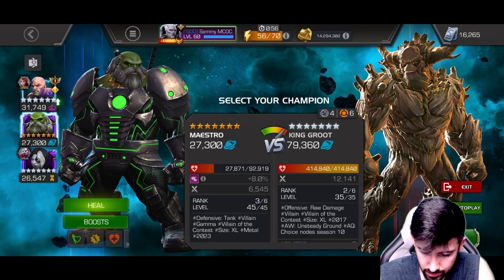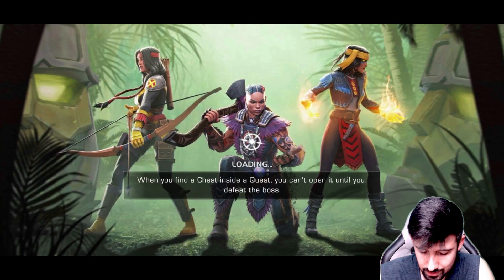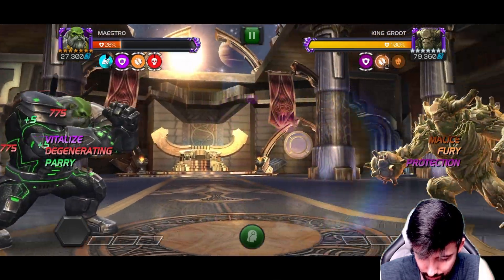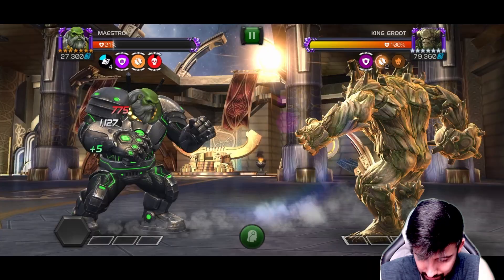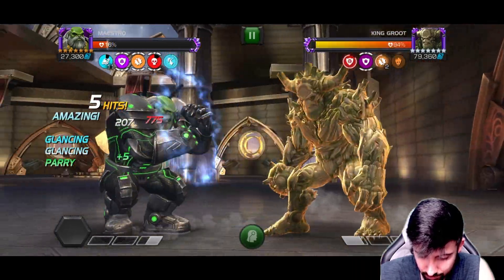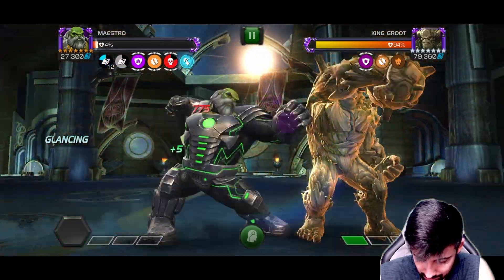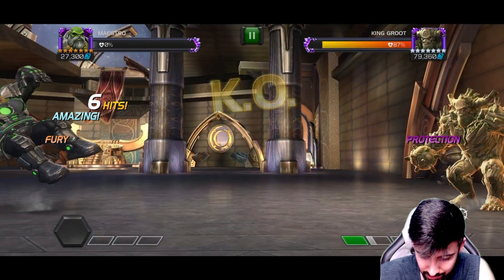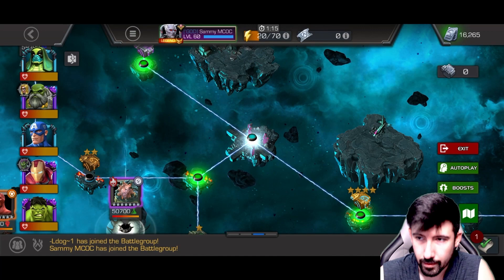This next fight is a little complicated — we have to knock him down and we gain more attack but we're going to be degenerating, so I need to do this pretty quick. He's very tanky. Oh right, because he has the knockdown node. I don't know if I'm going to be able to do this one — yeah, it's going to melt me too fast. I just don't have enough health, so I guess we'll move on.